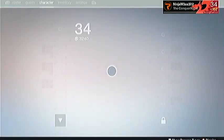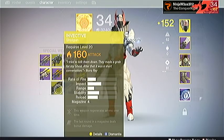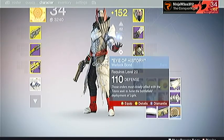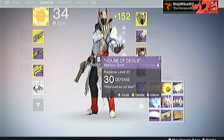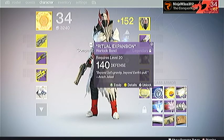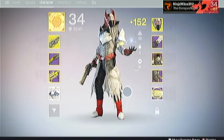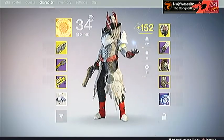They put in a quest page — yeah they did, with a second page too. You can see all the defense stats right here on the different emblems and stuff. 130 defense, 140, 130 — if I switch that you can see our defense light level go down.